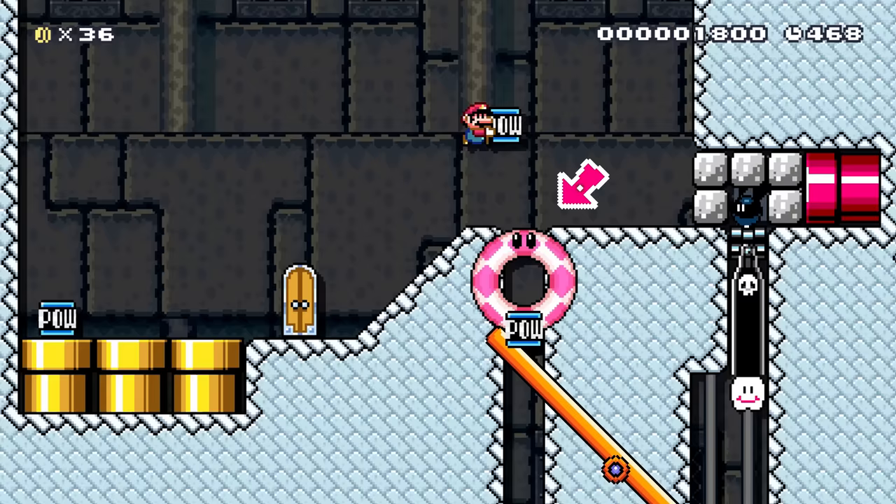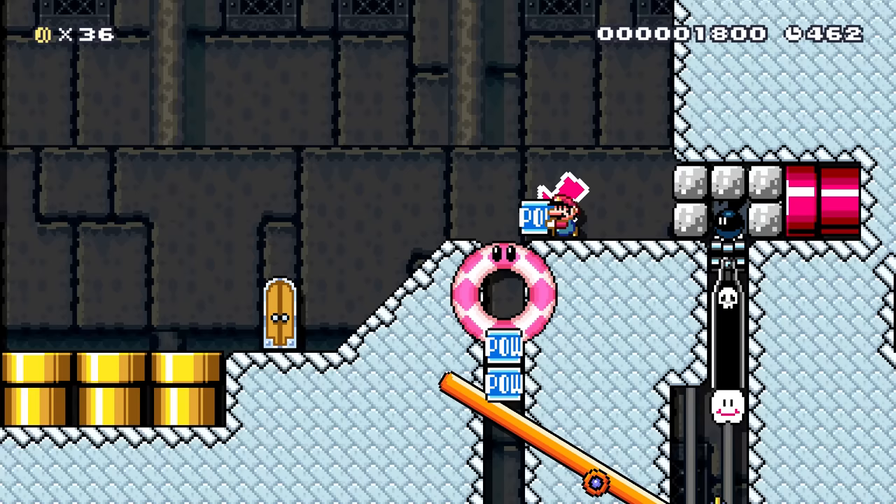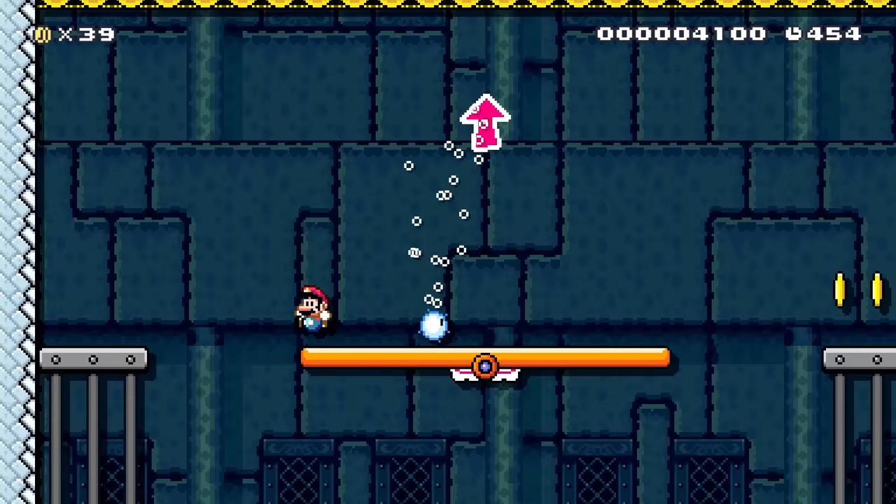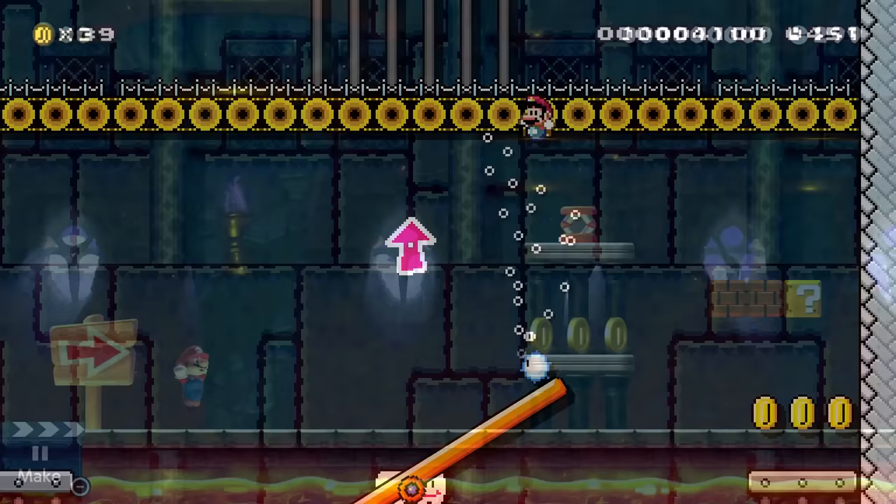These items are extremely helpful for creating puzzle-solving situations or just unique situations in general. However, they can easily lead to cheese if they're brought into a place where they aren't supposed to be. Let's go through some examples with a few of these items and how we can possibly make it impossible for them to take these somewhere else that can mess up the level.